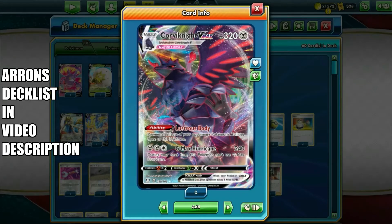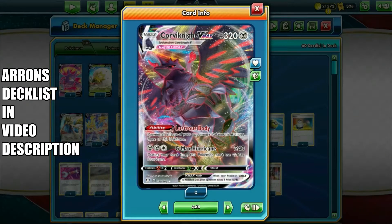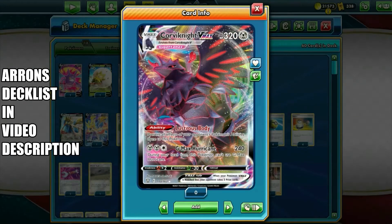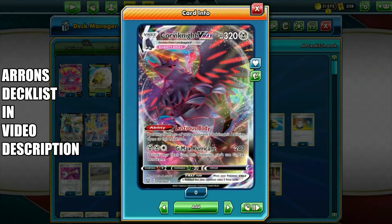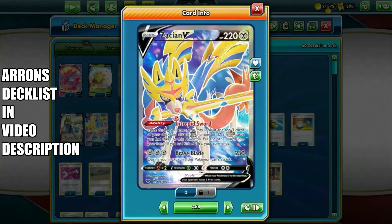Corviknight VMAX has zero retreat cost and the Lustrous Body ability, which prevents all effects of your opponent's Pokémon's abilities done to this Pokémon. Its G-Max Hurricane attack does 240 damage for three energy — two Metal and one Colorless — with the only downside being that during your next turn this Pokémon can't use G-Max Hurricane again. With zero retreat cost and a second Corviknight VMAX ready on your bench, or a friendly buddy Zacian V on the bench,